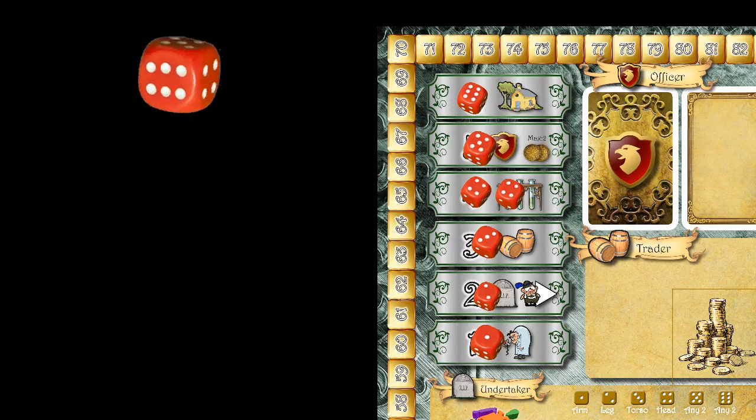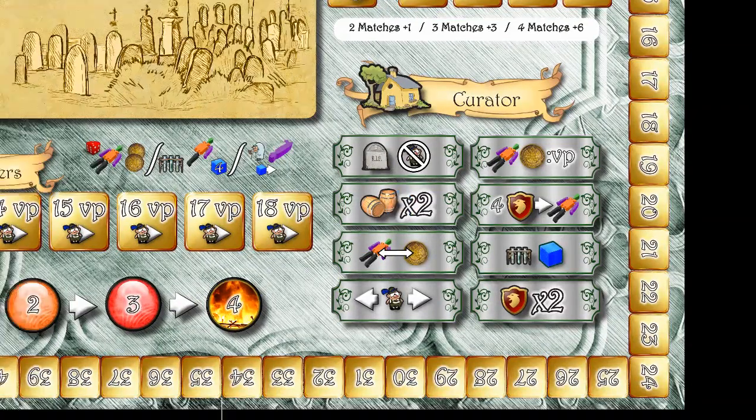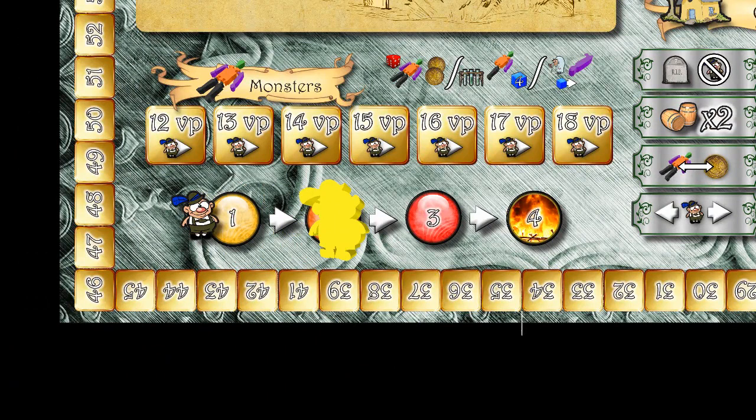Players take turns removing dice from the board and taking the corresponding action. Some actions will cause the villagers to get angry. When the villager rage score reaches four, the villagers burn down your lab, and the end of the round is triggered.